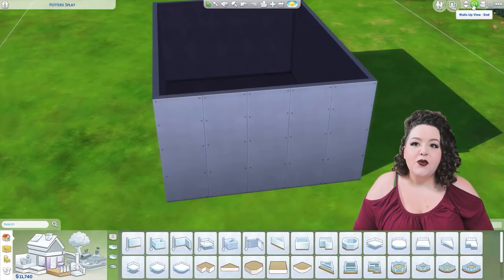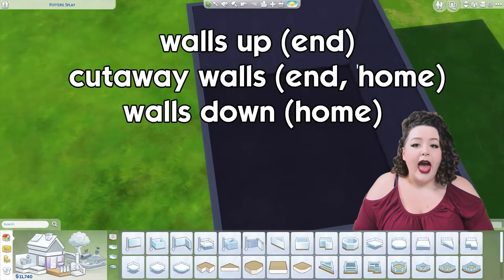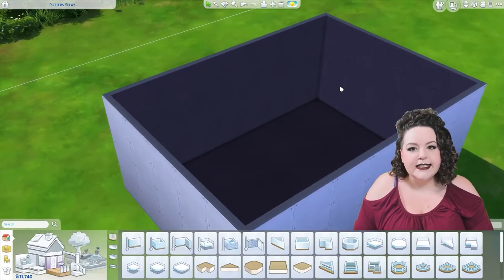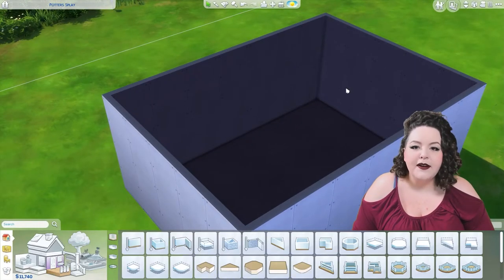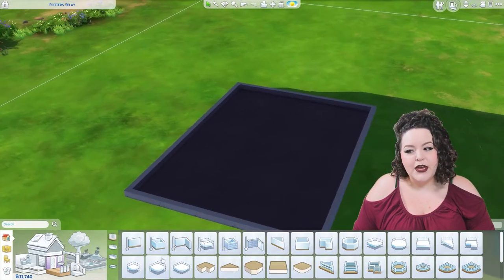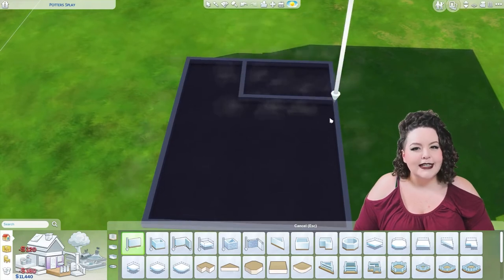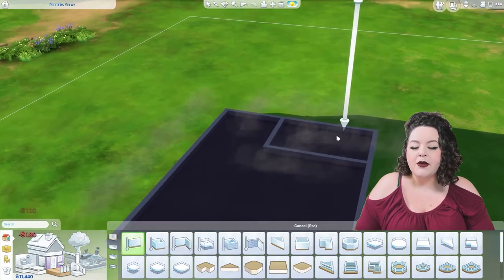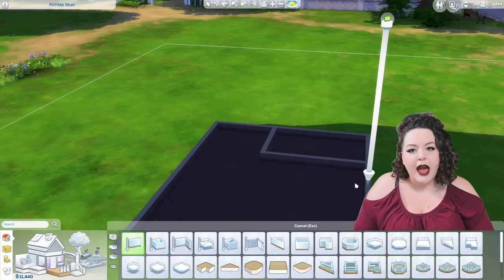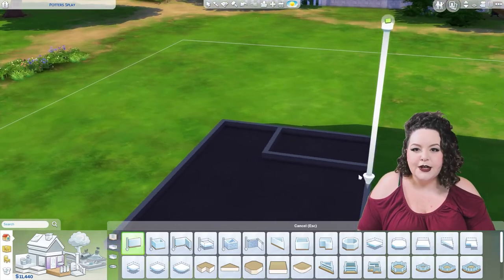Right after that, we have the Walls Up view — this is what it looks like when the walls are all the way up, just as is. You can see everything in its glory, and all of the pieces you put on the walls while decorating are going to be there too. Then there's the Walls Down view — you can't see anything on the walls for the most part, most of your decor will disappear. You will be able to see things like tubs, showers, bathtubs — items your Sims can use are going to be visible here.